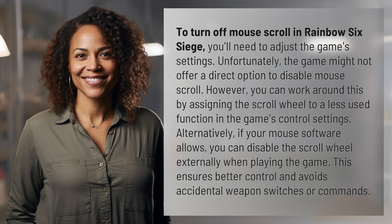However, you can work around this by assigning the scroll wheel to a less used function in the game's control settings. Alternatively, if your mouse software allows, you can disable the scroll wheel externally when playing the game. This ensures better control and avoids accidental weapon switches or commands.